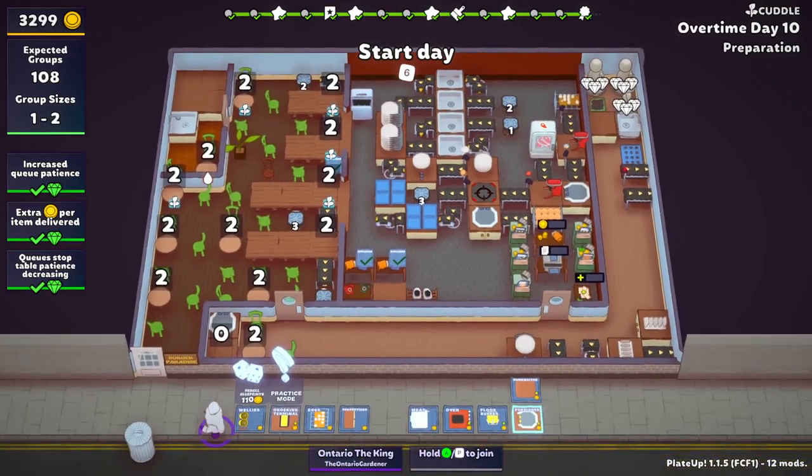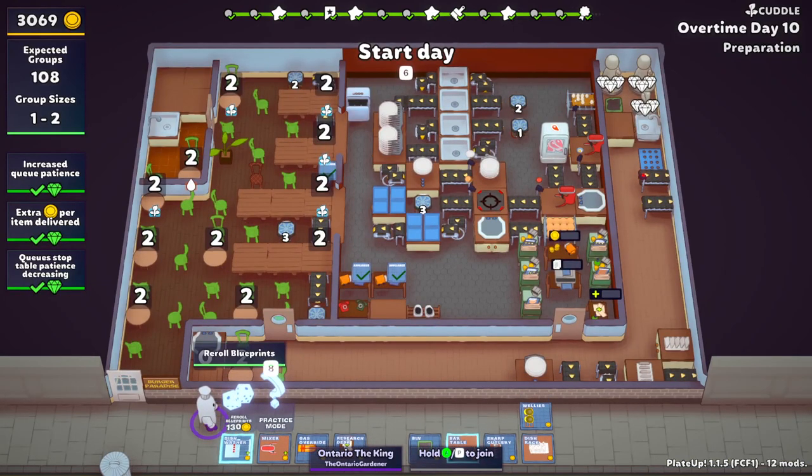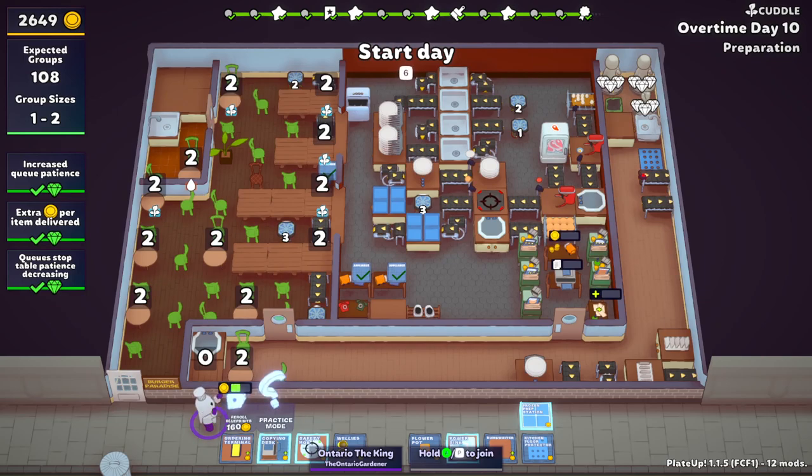None of those are anything we could use. Re-rolling to get a rapid mixer is going to be tough. Another danger hob. I should take the dumbwaiter, honestly — all we need to do is research it one day and we can get what we need. I'm going to re-roll a couple more times. Danger hob, wash base — a lot of good things but no rapid mixer. We found a regular mixer. We could just take that and try to upgrade it for the next day, but I think we want to keep re-rolling.